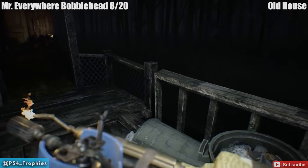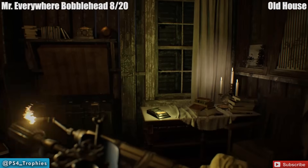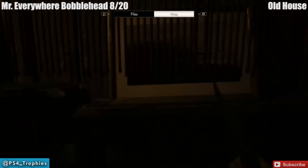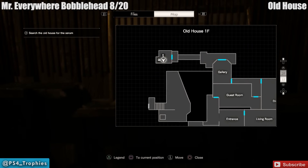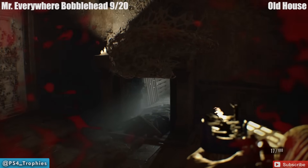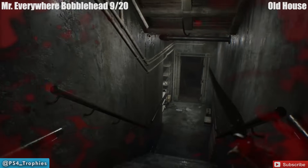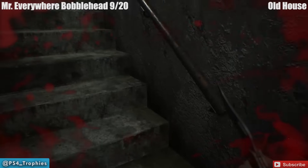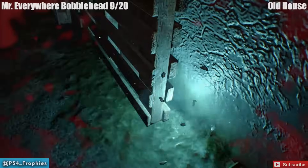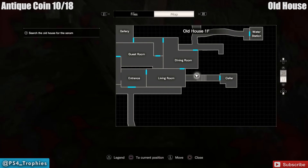Now we're heading to the old house after you've assembled your flamethrower. There's a save room right inside — go ahead and save your game if you'd like, but I highly recommend you get the bobblehead first. It's going to be on the left side of that room. As soon as you get the flamethrower you're going to have to use the flame to get the nest — it'll reveal a hallway to the cellar. As you're coming down the stairs, if you turn around and look behind you there's a Mr. Everywhere bobblehead. Go ahead and smack that, then head down to get the antique coin that's nearby.